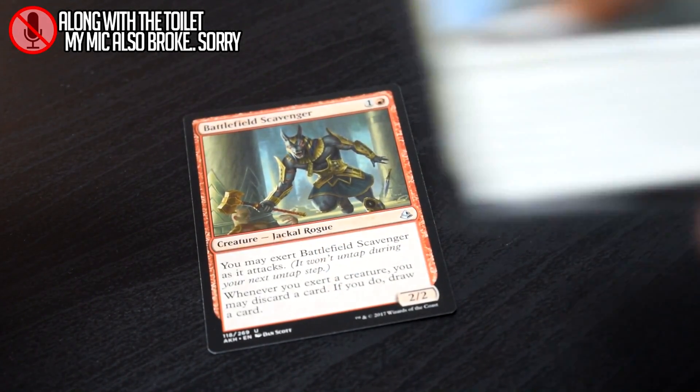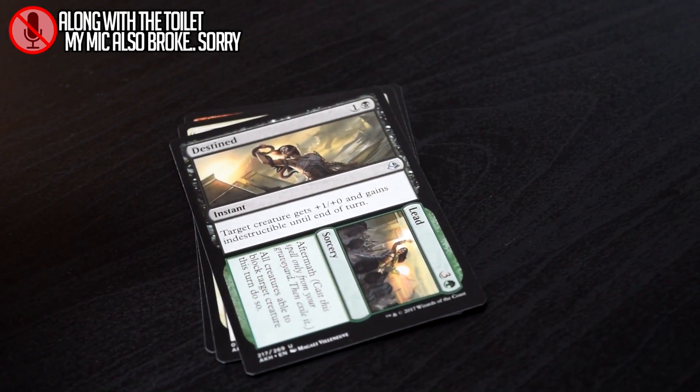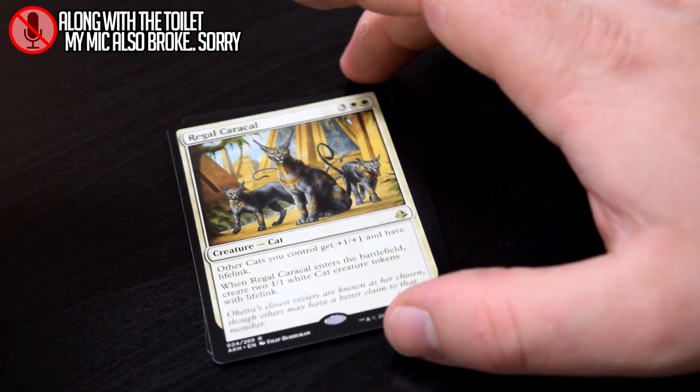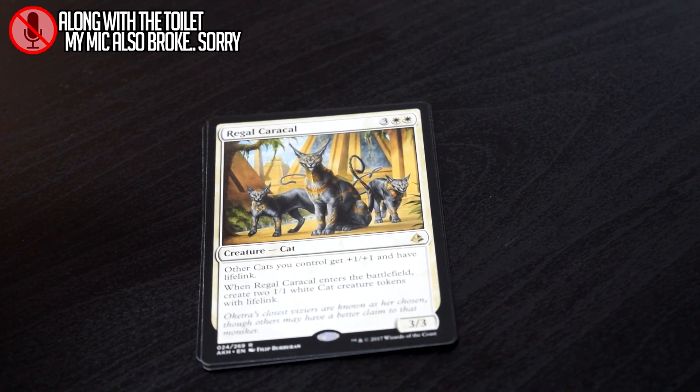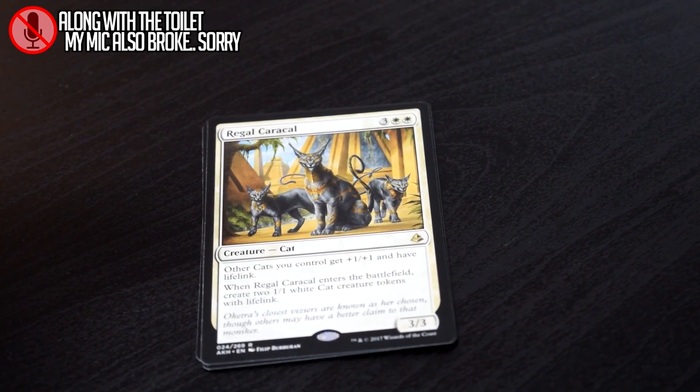Battlefield Scavenger, Devoted Crop Mate, Destined to Lead, and our first cat of the box — Regal Caracal, the Cat Lord of Amonkhet. It's an okay card, it's a very solid pick for limited. Cat decks are kind of a thing, maybe — not really — but hey, it's a strong card overall. A card that comes into play with two 2/2s basically — that's a pretty good card. Regal Caracal, you're not doing too bad.